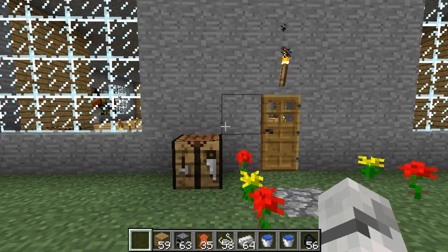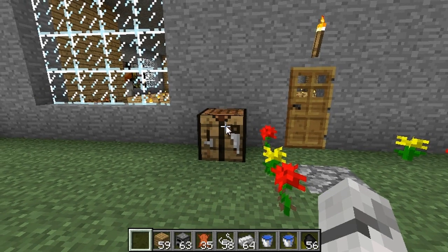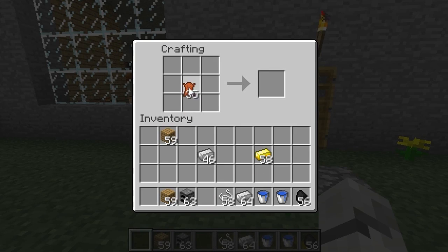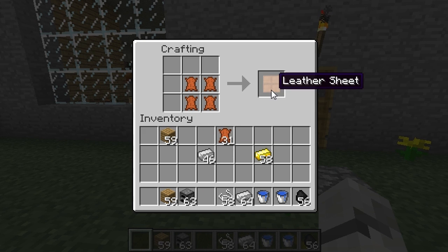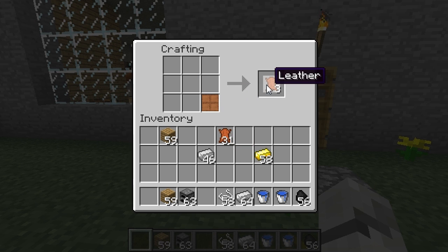Let's get started and show you how to make some of the stuff. The first thing you're going to want to make — you need leather. You go like that to make a leather sheet. These leather sheets can also be put in the crafting grid to get three leather back instead of four.